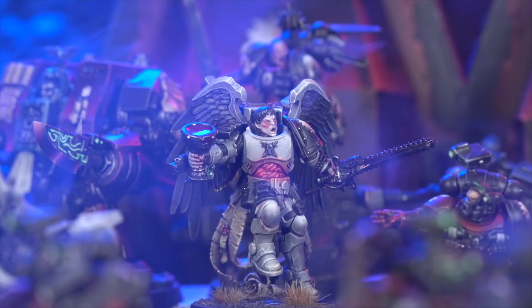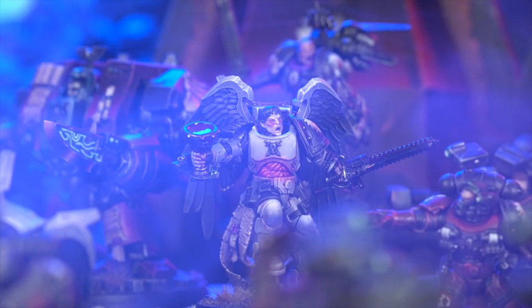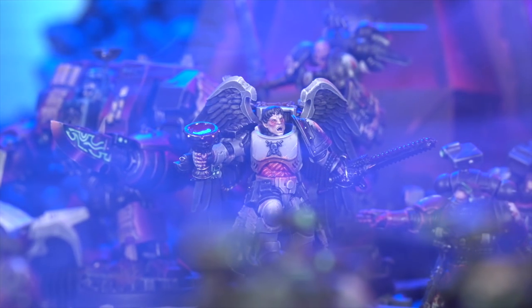I've given him Angel's Exemplar, a stratagem which allows him to take Of Wrath and Rage — the Flesh Terror Warlord trait which explodes hits on sixes. He also has Imperium's Sword — plus one attack on the charge, plus one strength, and it allows him to re-roll charges. We then go over to the Sanguinary Priest, Seraph Cazian — an absolute lynchpin in this list. You basically can't run Blood Angels without a Sanguinary Priest. He has the Teeth of Terror today and has been upgraded to Master of Sanctity with Selfless Healer.